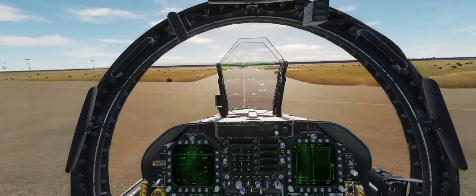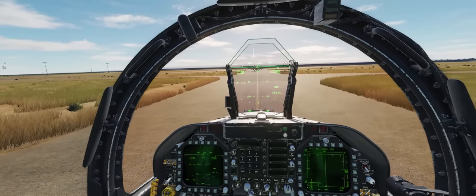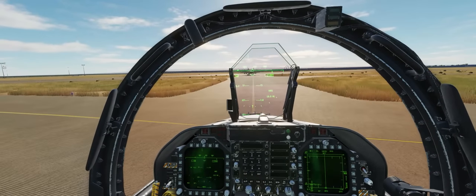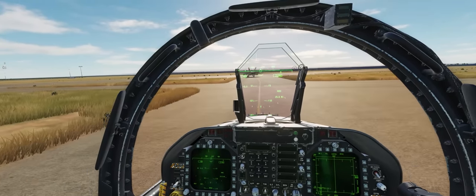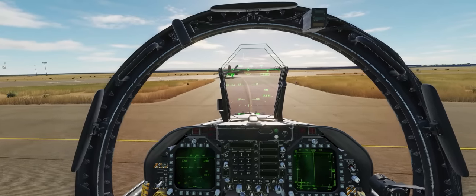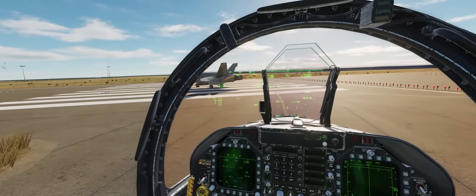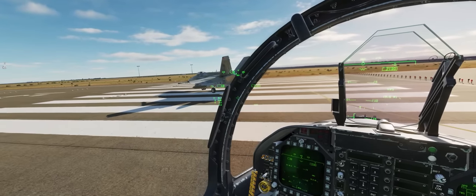Because if you messed up your taxi instructions, you could get in the way of other aircraft who are trying to land or take off. So I'll have you line up on the runway here and hold while I get into position behind you — I'm going to follow you out. We're going to fly to waypoint 1 and climb up to 15,000 feet to start, and we're going to fly at an indicated airspeed of 350 knots.